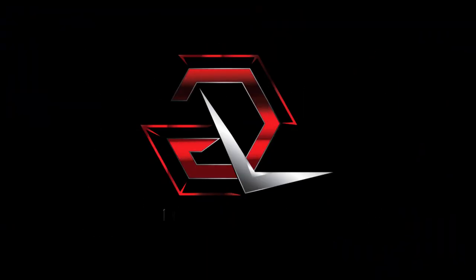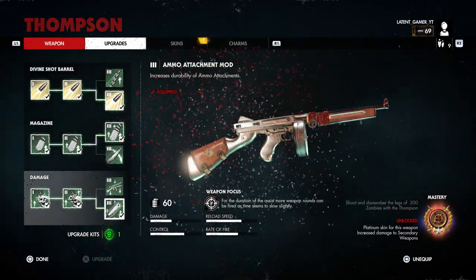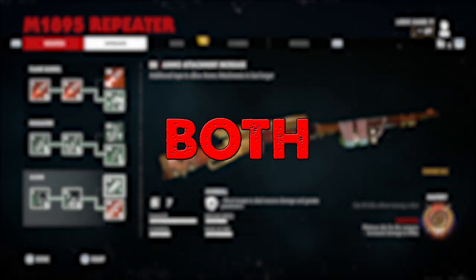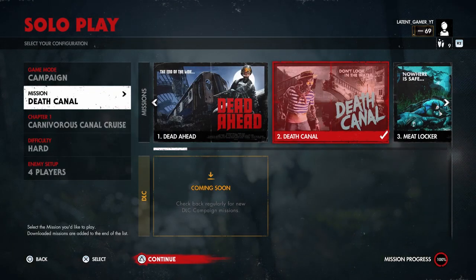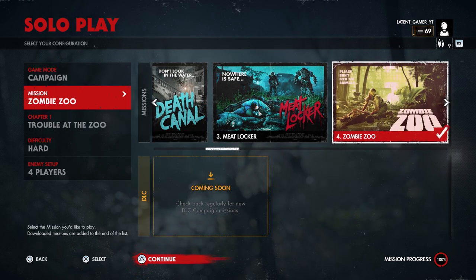Here's how you do it. Choose any one of these guns — either the Thompson or the repeater, or both, because the exploit will work for both at the same time. You are also going to need this perk: Back Catalog. Find a map which gives you ammo attachments and a close workbench. I'm going to use Zombie Zoo for this example.